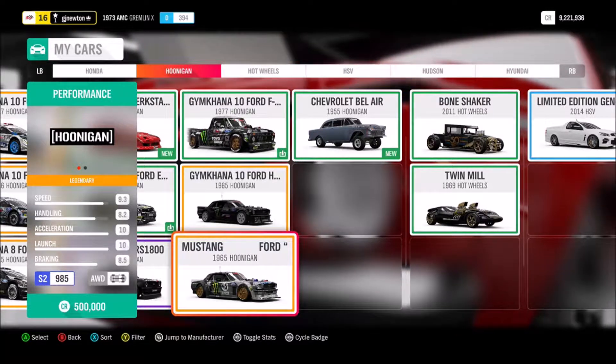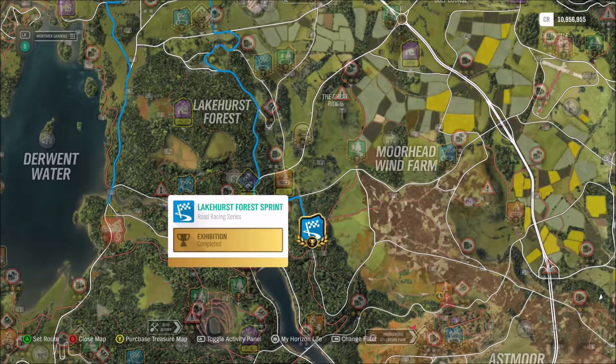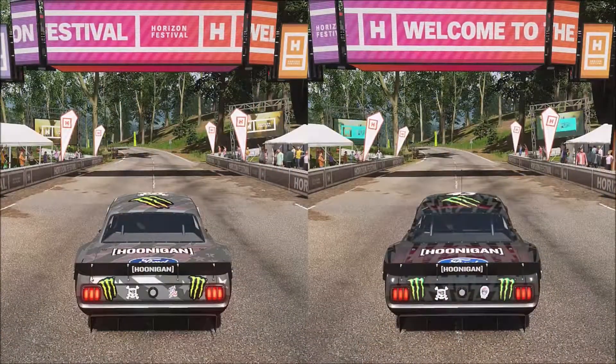How does that go on the racetrack? How does it compare? Well, to find out, I decided to go to the Lakehurst Forest Sprint. I'll give the AI a minute head start so I don't have to put up with them. We'll see how the two Hoonicorns compare — the original on the left, the Gymkhana one on the right. Enjoy.